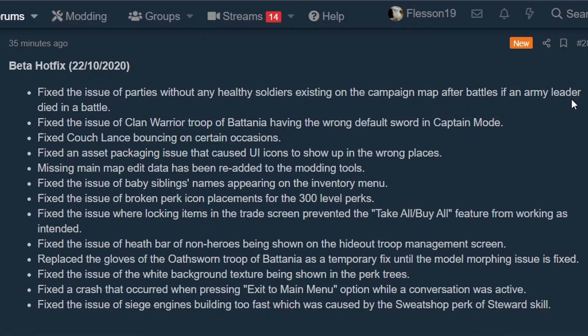Fixed an asset packaging issue that caused UI icons to show up in the wrong places. I'm wondering if they're talking about things appearing out of place in general, or a specific issue, because it appeared that in the perks area there was stuff that actually appeared out of place, which I'll get into in just a moment.